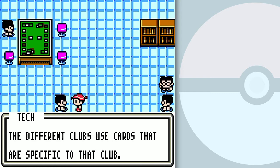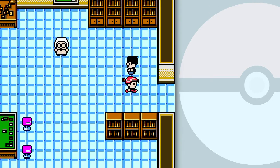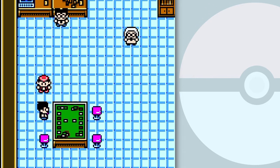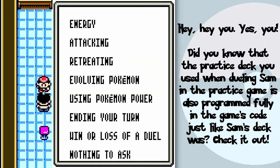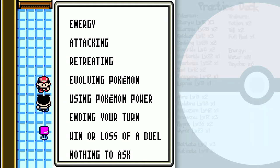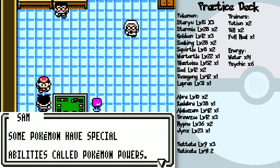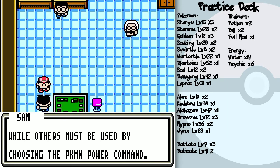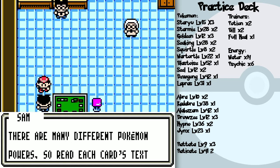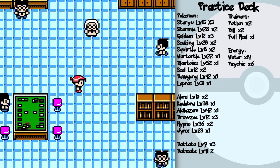It's recommended that you build different decks to combat each of the different clubs individually, but it's not really all that necessary in my opinion. Over here, Sam lets you check the rules of the game. The main thing I really want to show you about is the Pokémon power. Some Pokémon have special abilities called Pokémon powers — some are used as soon as the Pokémon is played, and all others must be used by choosing the Pokémon power command.